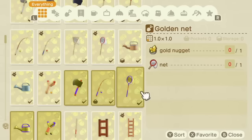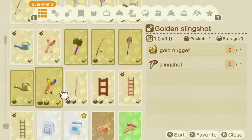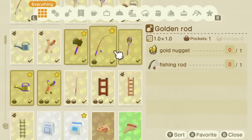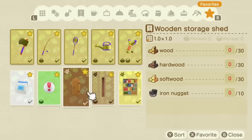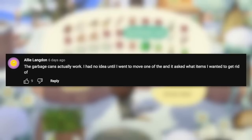Golden tools can still be broken in New Horizons. If you played old Animal Crossing games you might remember that golden tools used to be completely invincible, but sadly that is not the case here. They do have a lot more durability than other tools, but it does feel like a huge downgrade. Be careful with your golden tools because once they break you'll have to craft another one.